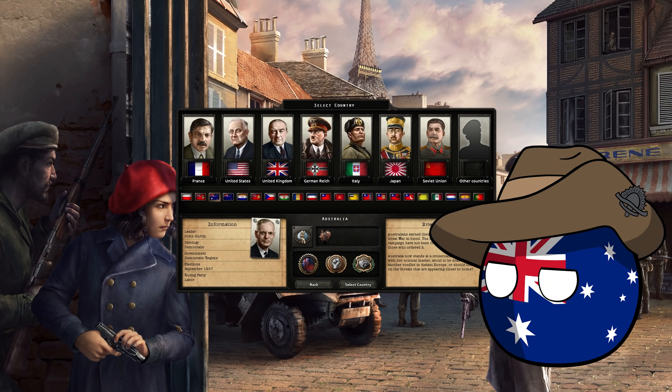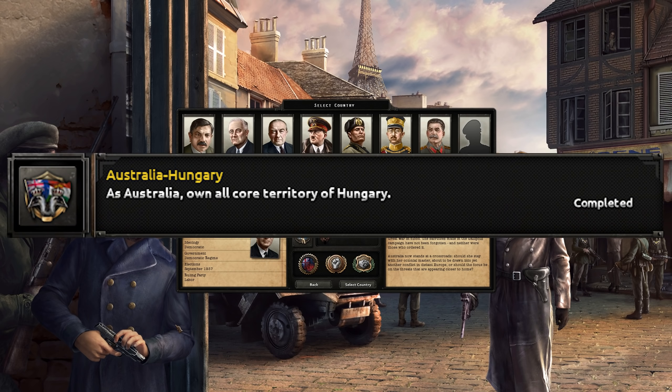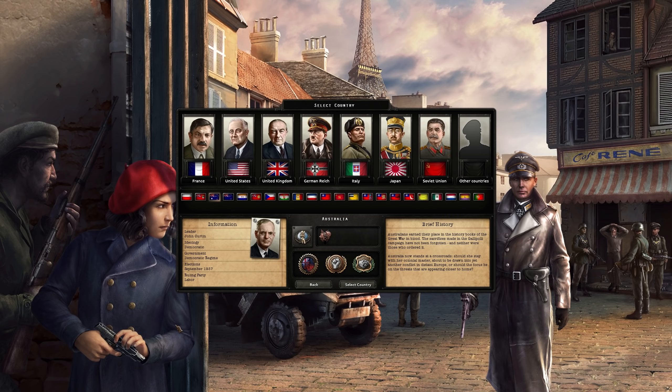We'll be playing Australia. Australia has a few interesting achievements associated with it, and today we'll be trying Australia Hungary. As Australia, we have to own all core territory of Hungary. That sounds fairly straightforward; however, Hungary has the nasty habit of creating a bit of extra cores for itself, so speed will be of the essence here. I will not be turning off any DLC — we'll be playing with all DLC enabled. Everyone telling me to turn off the DLC is a weakling. It can be done and I'll show you.